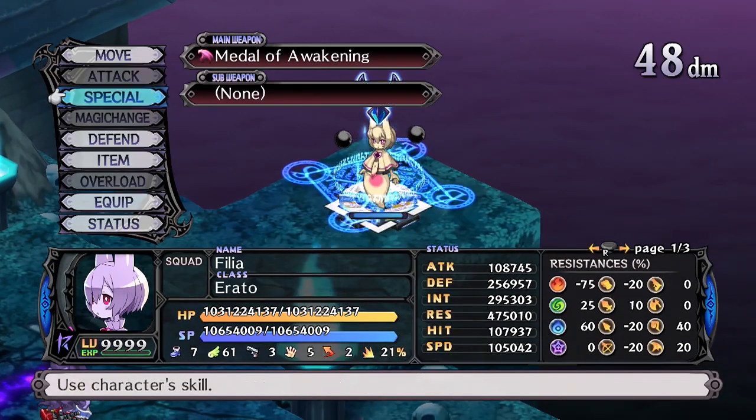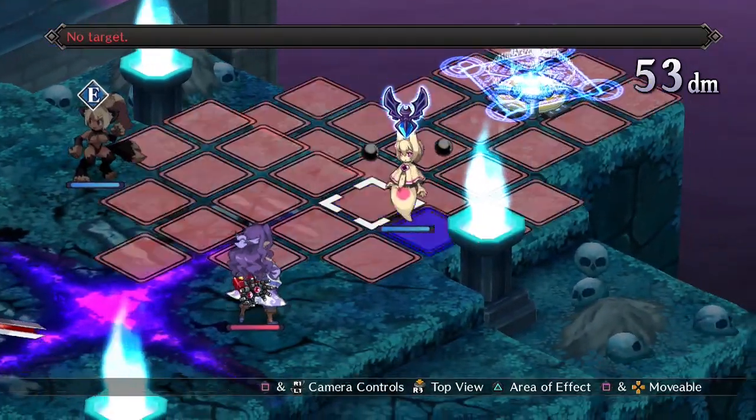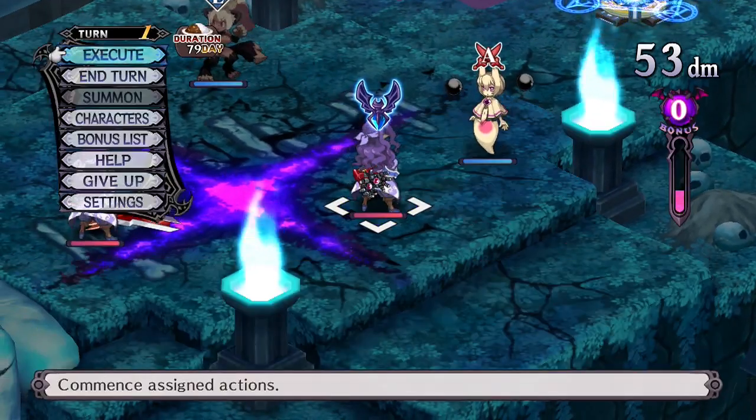First of all we're going to look at the Sea Angel. The Sea Angels are squishy little supporting casters, best used as a way of helping out your other units from behind the front lines.